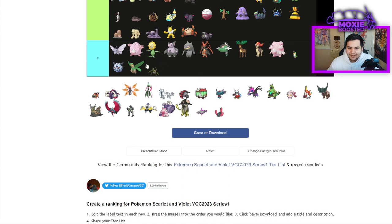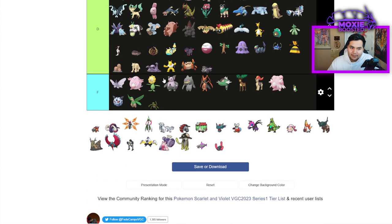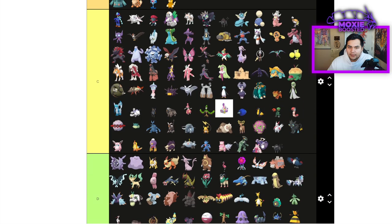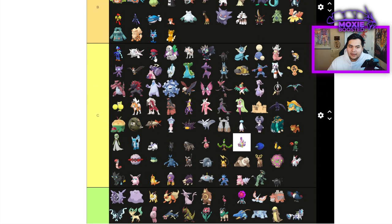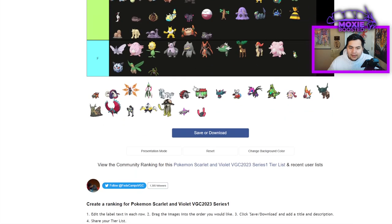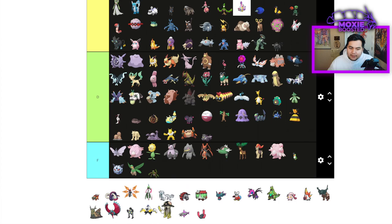Spidops — F tier, sorry. Tinkaton is definitely going to be a C tier mon. I've used it quite a bit. It's one of the only Fake Out Pokemon that can flinch Dragonite because of Mold Breaker. Rock Tomb also lowers the speed on Clear Body Pokemon like Dragapult. Gigaton Hammer is also nothing to sleep on.